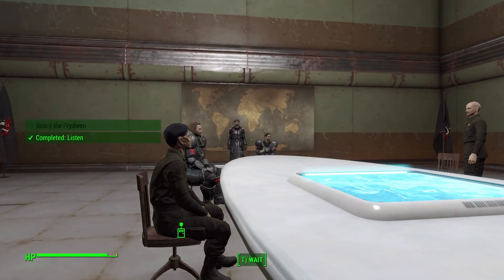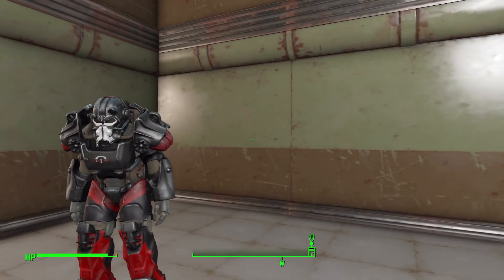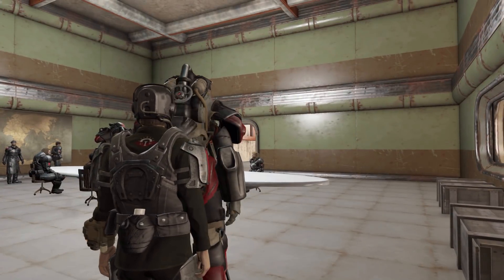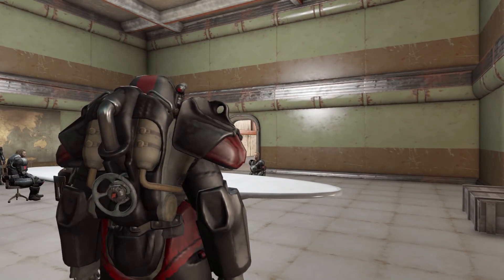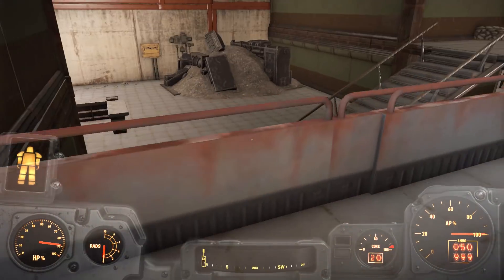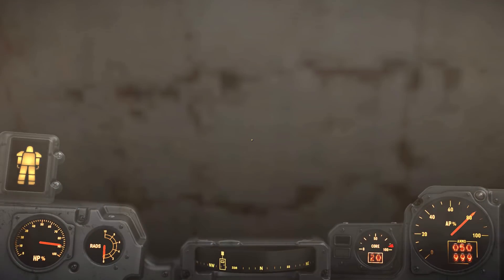I like that we could choose between the assault force or the boarding team. I'm going to steal the power armor again. Let's do this thing — let's go take out the Brotherhood and get ourselves a vertebrid to take us back to the Commonwealth.